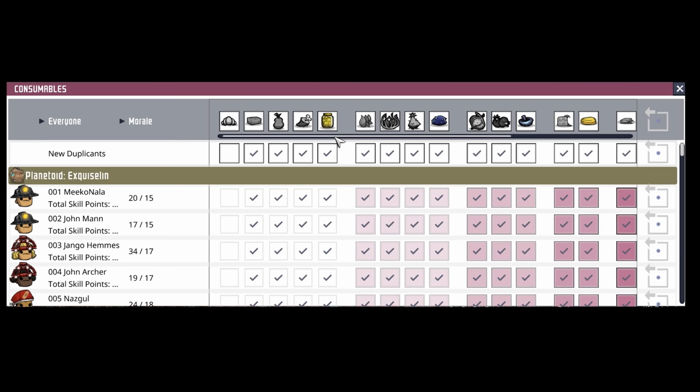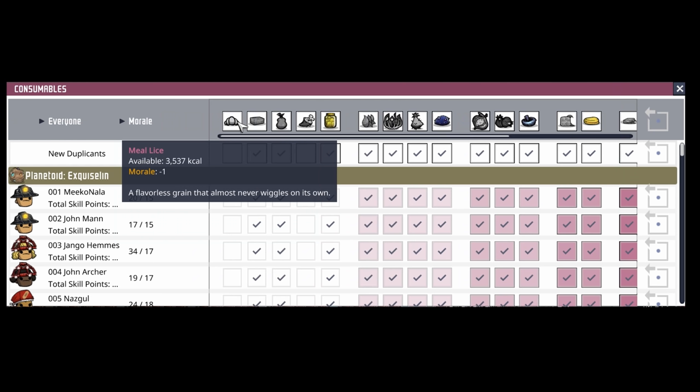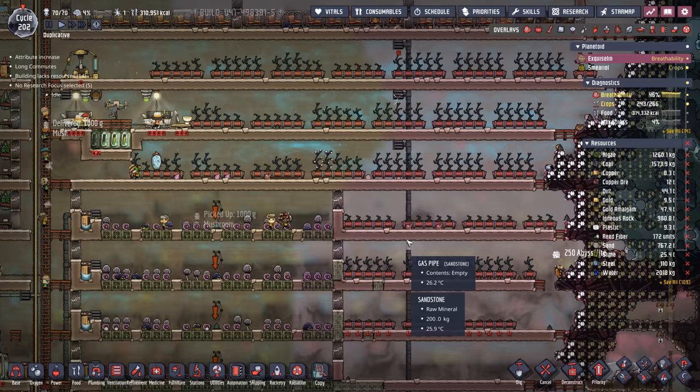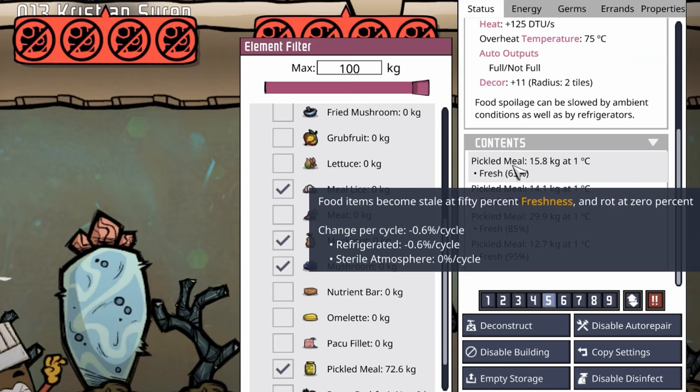For those who do not know, the consumables menu will explain the order they'll eat everything. They do not need to be eating meat — let's go ahead and uncheck that. They're going to go from the far right of this menu all the way to the far left, with the least desirable being meal lice. There are mods that adjust which foods the dupe will eat first, but it's actually good that meal lice is last because inside a refrigerator it lasts the absolute longest.